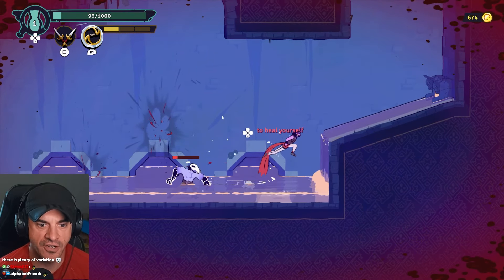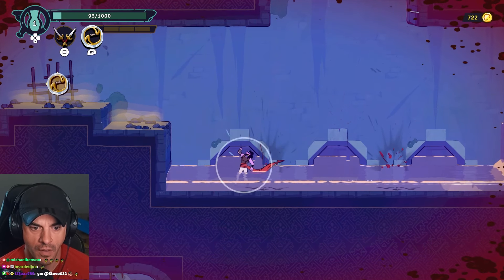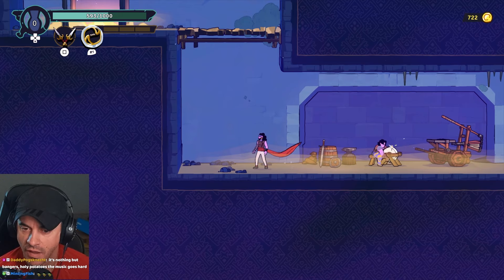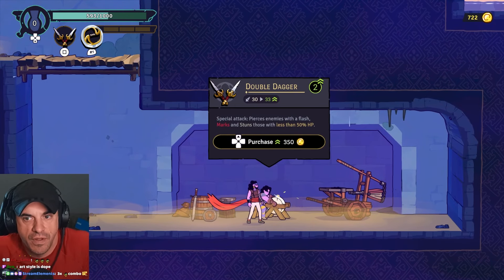We got a hill - chakram! We're in this. Look at the fluidity, look at the arms man - that's like real life, that's not even frames. Double dagger, 350 upgrade.